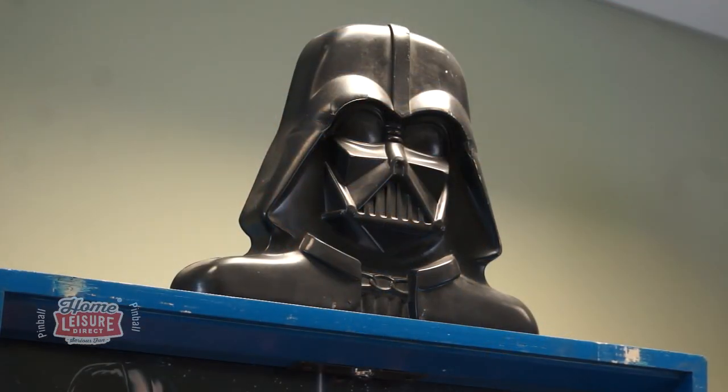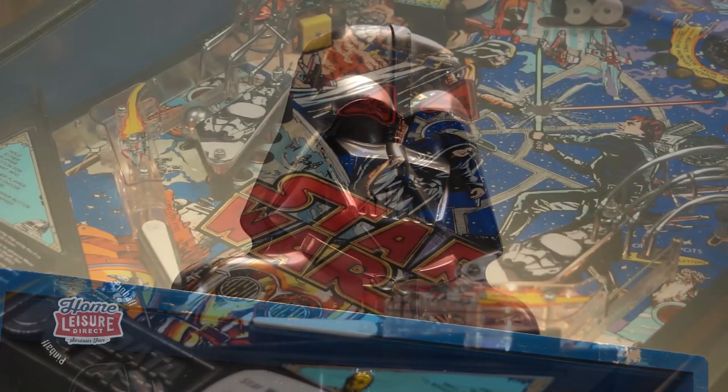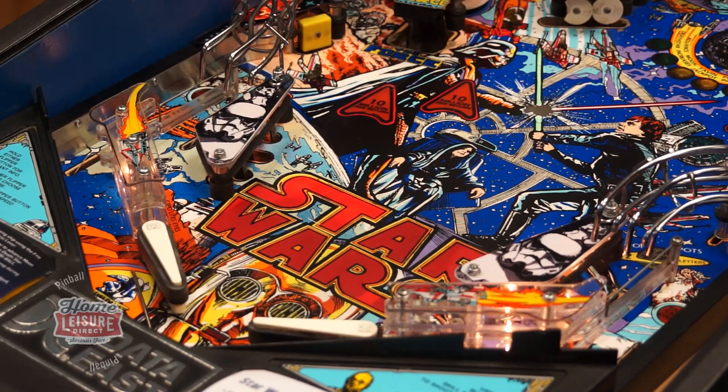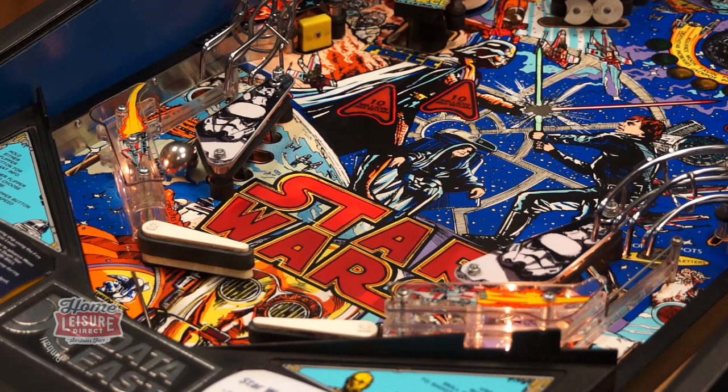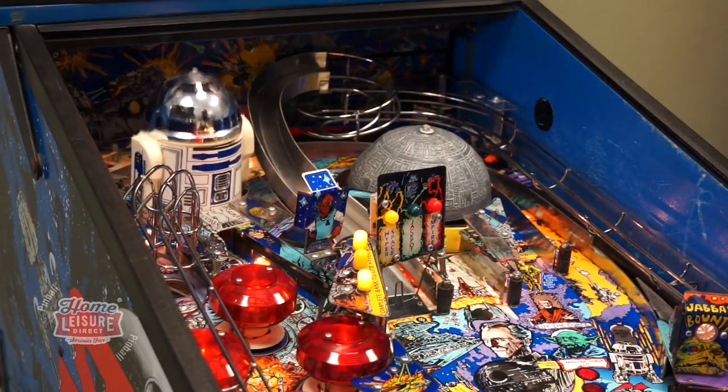The game even includes a special Darth Vader topper, which can be found on top of the back box. Star Wars mythos is well represented all throughout the game, but there are two fun animated features on Star Wars which really stand out: R2-D2 on the left, and the large rotating Death Star on the right.